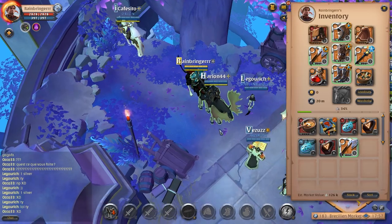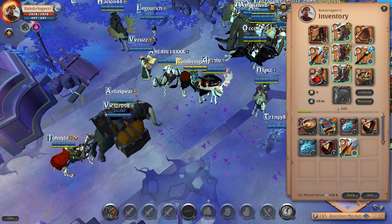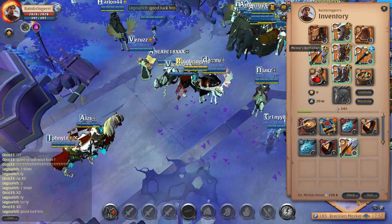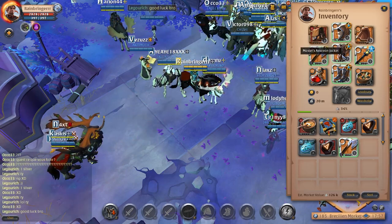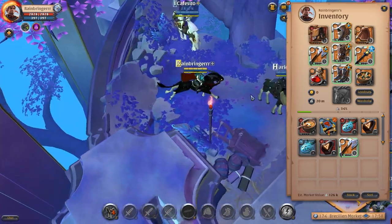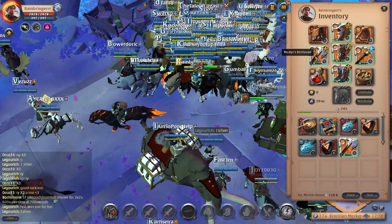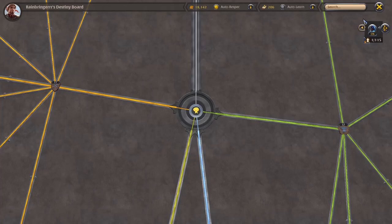First, what you want to do is get 100 spec in your main weapon — so 100 on the axe, 100 on the leather jacket, 100 on soldier boots, 100 on a hunter hood. Then you're gonna want to get 50 spec in every item that boosts your main weapon or gear.